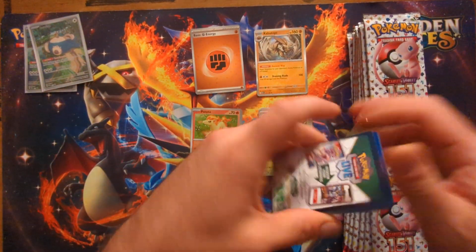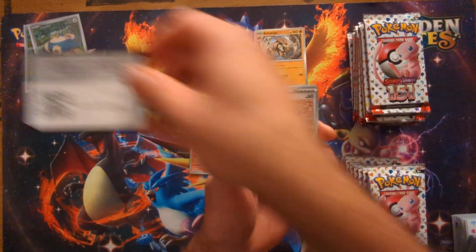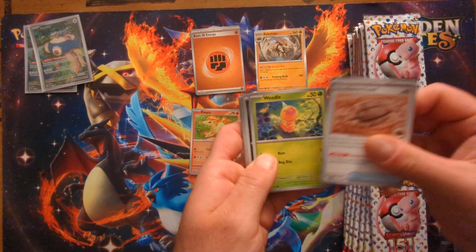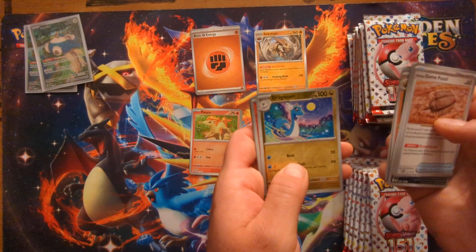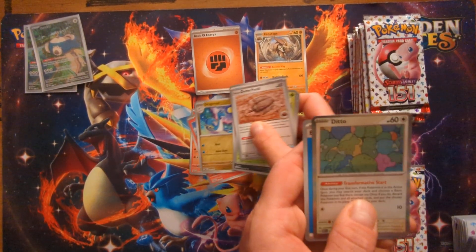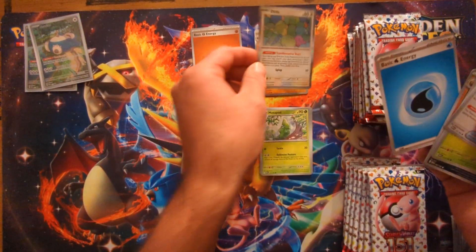I'd like to get a secret art rare obviously, but I at least need some art rare action today please. Dome Fossil, Weedle, Zubat, Goldeen, Kabuto, Gloom, Dugtrio, reverse Dragonair, reverse Growlithe, and the hiding Ditto — it's a pretty cool Ditto artwork actually.